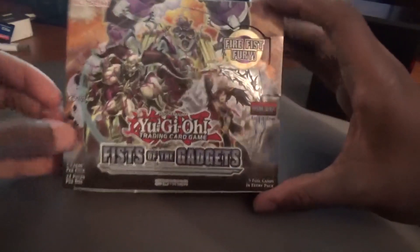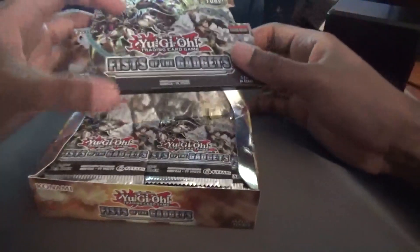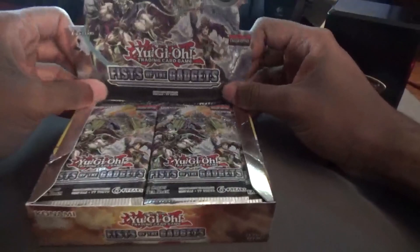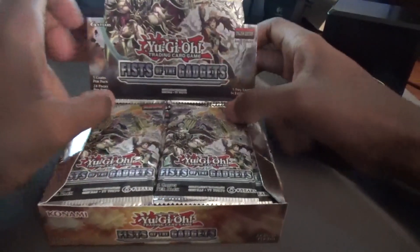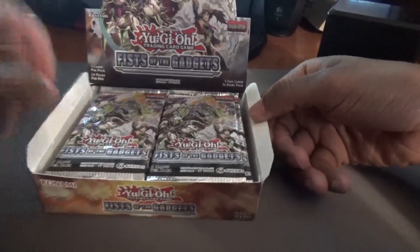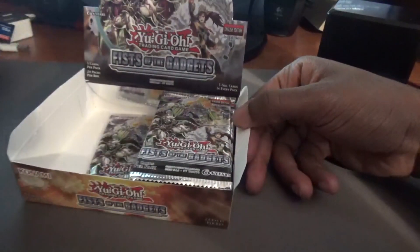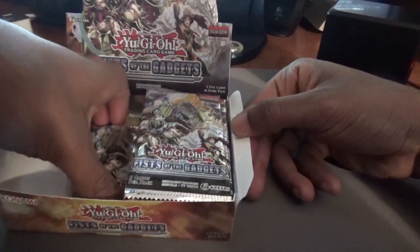I'm kind of thinking about doing a small project about the journey of a Yugioh player and what they started with. But that aside — Fist of the Gadgets, five cards per pack, 24 packs inside. This is a relatively cheap pack, about 40 to 45 dollars. I'd recommend it if you're looking for Gadget, Fire Fist, or Archfiend stuff. We have 12 packs on each side and we're starting with the right side.